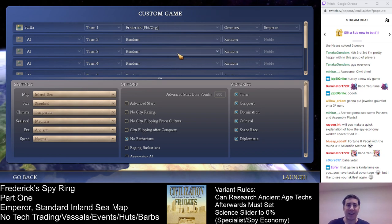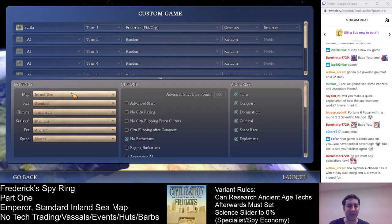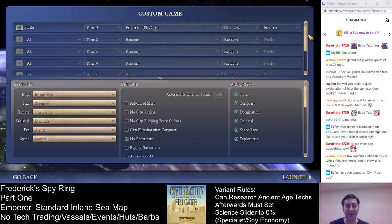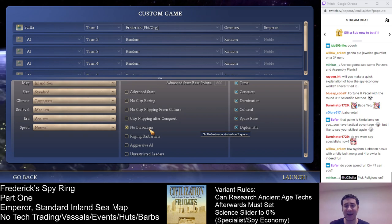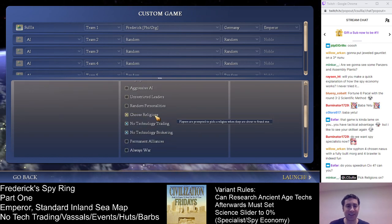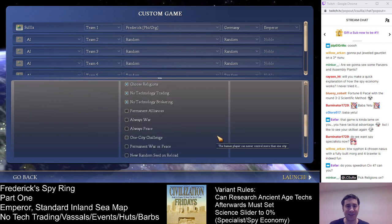For this game I'm going to do something more standard. Inland Sea is a very popular map, and we're going to run this on a standard size but with one fewer AI — six players, five AIs, one less than default. I'm also turning off barbarians for this game. Our other standard settings: choose religions, no tech trading, no vassal states, no tribal villages, no random events.